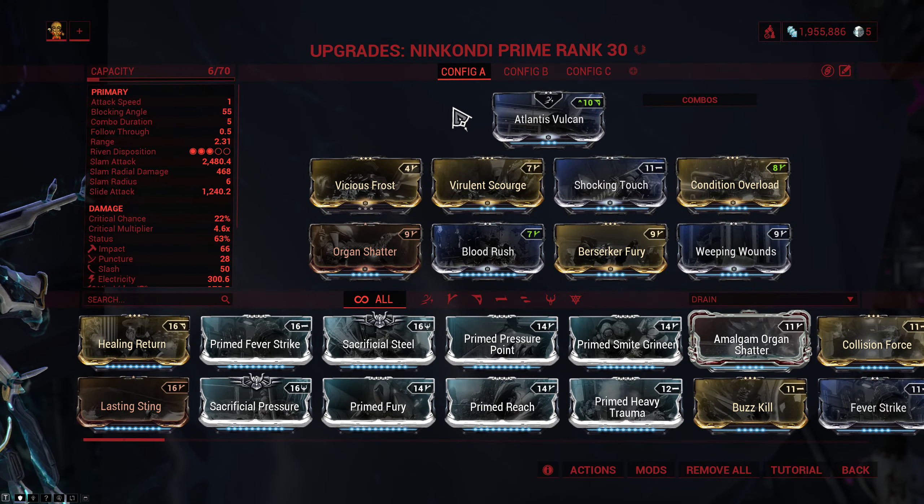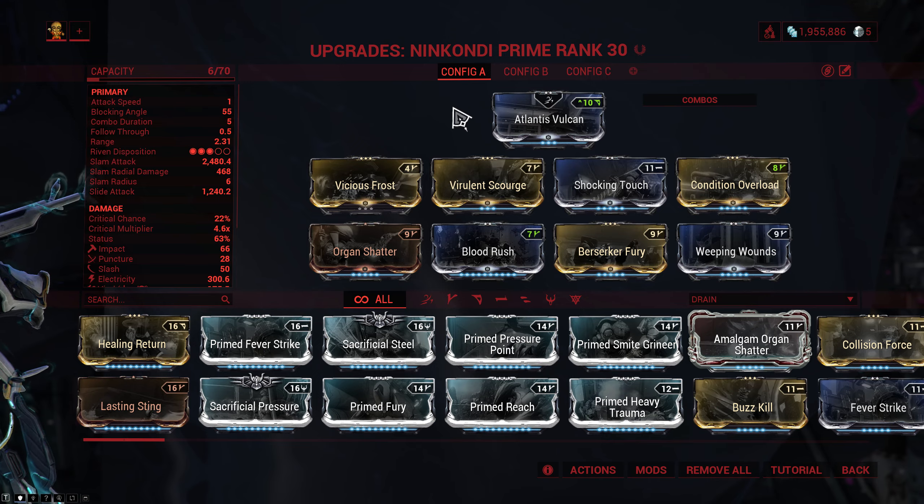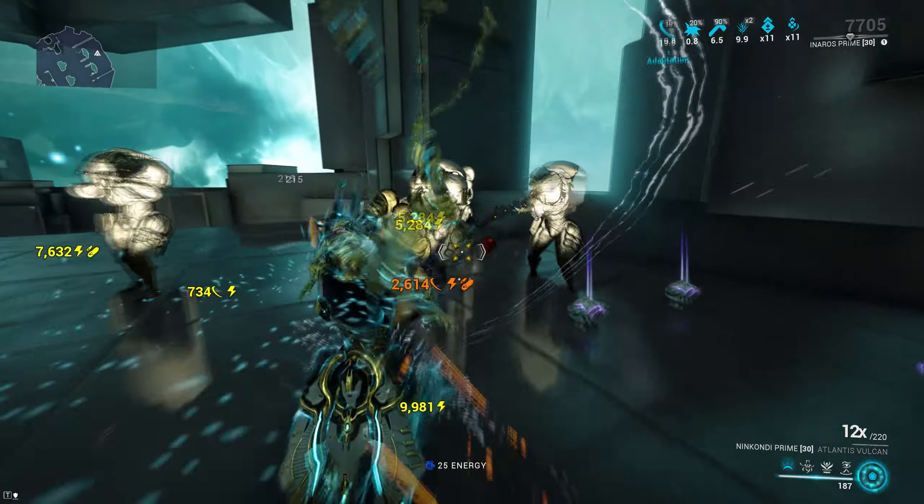When it comes to the build, there are kind of two things you can do. You can either embrace the electricity with a setup where we have Vicious Frost and Virulent Scourge with one of them being unranked, and Shocking Touch. This gives you roughly about a 2-to-1 ratio of electricity and Viral. You then support that with Condition Overload for damage, Weeping Wounds for status, Berserker Fury for attack speed, Blood Rush for crit chance, and Organ Shatter for crit damage.